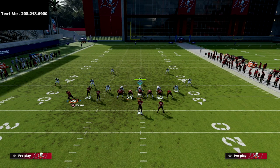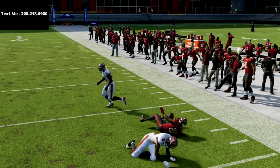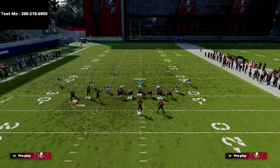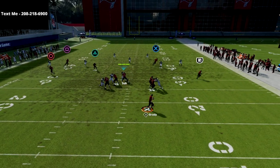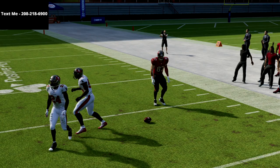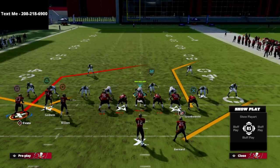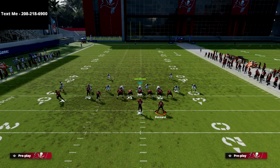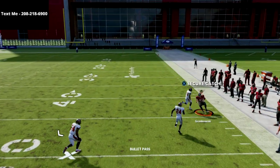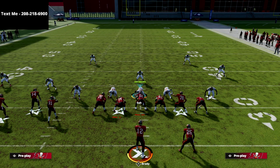Against Tampa Two, we've got a high-low concept. If they back up we can easily take the table route for easy yardage. The other thing we can do is rely on the X post — it's a nice sharp cut to the outside and he gets separation. Reading my progressions: first read is the table route, if that's not open I'm looking to hit the X corner. As you can see, that X corner route kills Tampa Two coverage, so we can beat cover three, cover four quarters, and cover two.